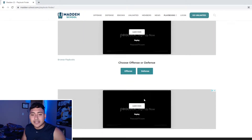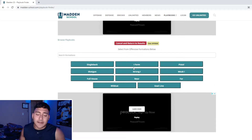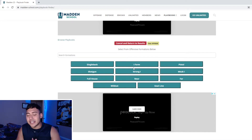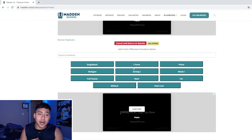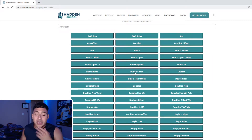You have two options: offense and defense. Offense would be my first one. For offense there's a lot of things to consider — for me personally, I'm a pass-heavy type of player. I think you can be pass heavy, balanced, or run heavy. My favorite formation is shotgun bunch, so you can see here you have almost every single formation and style of play. Click shotgun — this is a great website where you can literally filter what you like.